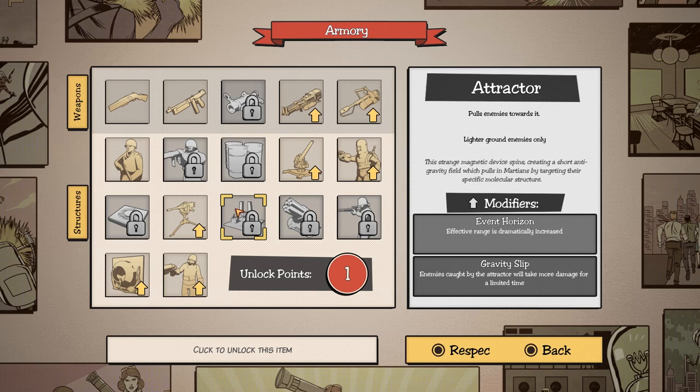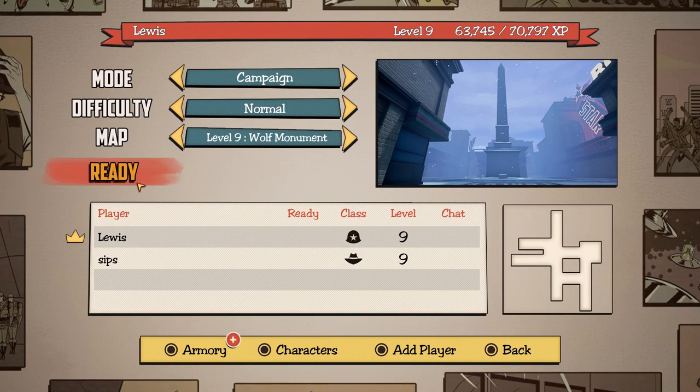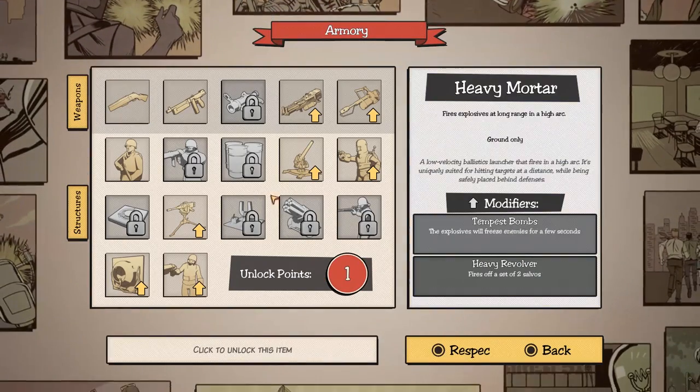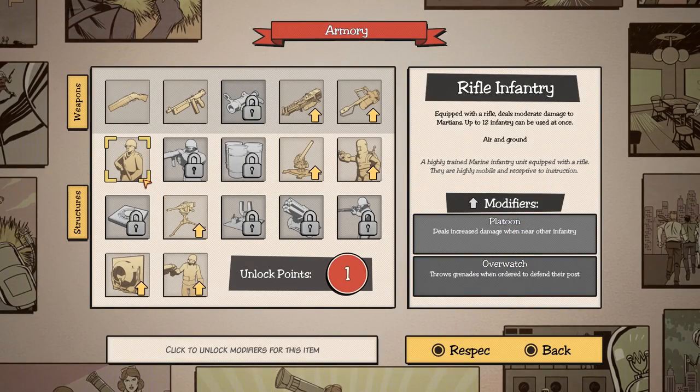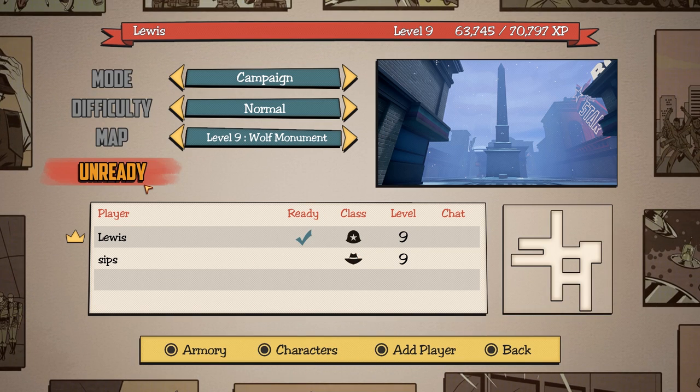Do we want to use gravity slip with it? Probably, maybe. Because that'll just debuff them. Okay, I think I'm happy. You happy? I'm fairly happy, yeah. Because I'm happy. Level nine — we're up to level nine, can't believe it.